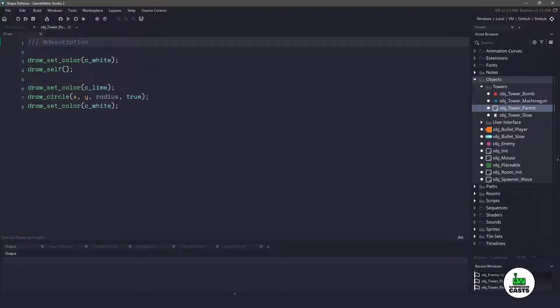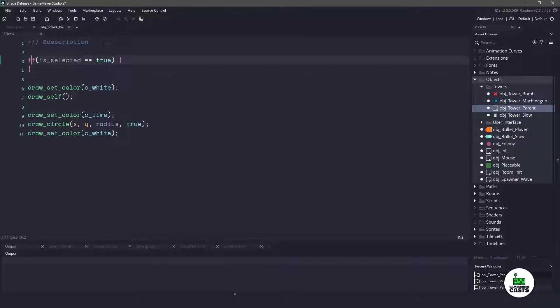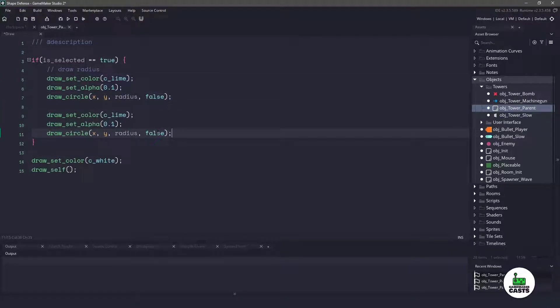Inside the draw event, we're going to change this up. We're going to say if is_selected equals true, then we will draw the radius. We'll take the radius code and put it up top and clear out everything else. With this radius, we want to make sure it's going to be a full circle, so it's fully opaque. We'll change the last parameter to false and set the alpha value to something like 0.1. I also want to draw a black outline on this radius, so I'm going to copy everything and paste it below, change the color to c_black, change the alpha to 0.5, and change the outline parameter to true.